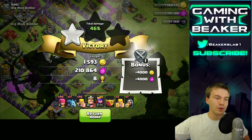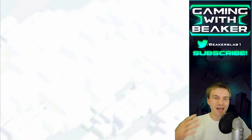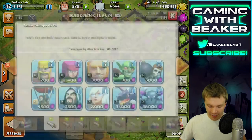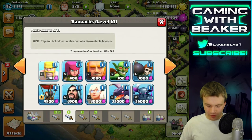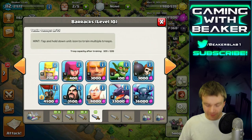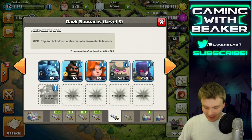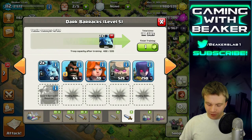We did let our King die, but that was just in an effort to get that last storage. This was not an ideal base — we all know the ideal base for this army is a dead base, a base with inactive mines and pumps you can take with minimal troops. Hopefully we can find one of those to really show you how much you can get with a 50,000 elixir army like BAM — you can make huge profit if you find good bases.